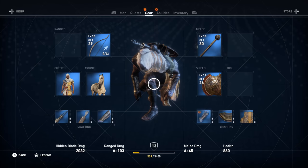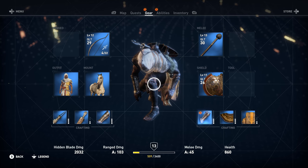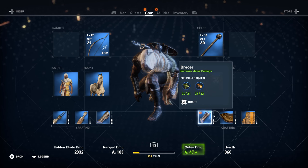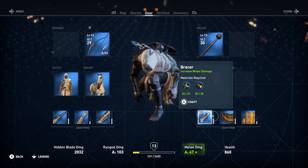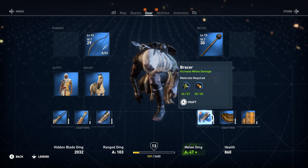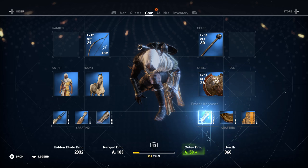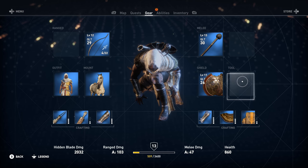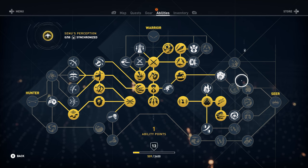We have one ability point. Let's go inside and check out the other gear — we've got a breastplate and a bracer we can craft. Increased armor level — interesting, so we're getting more and more armor from each crafted piece. Let's take a look at the abilities menu and see what's going on.